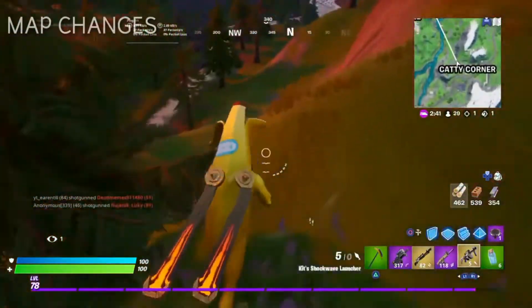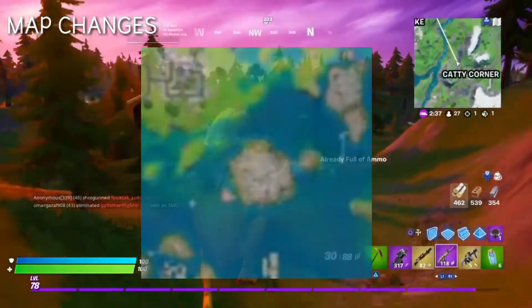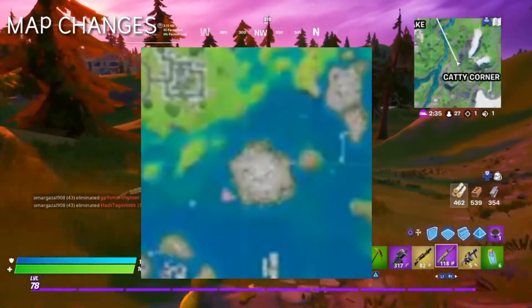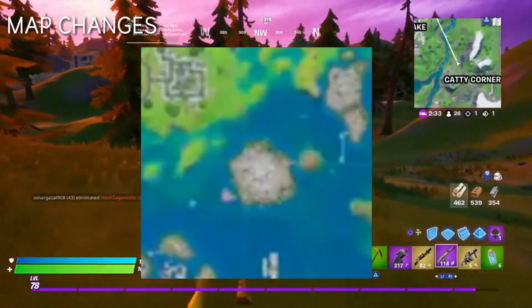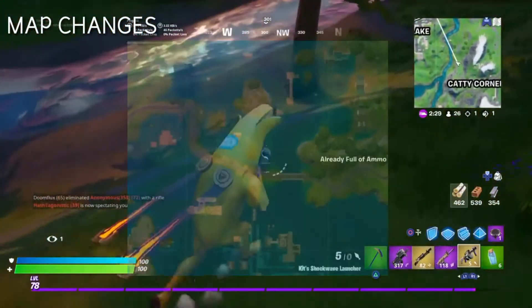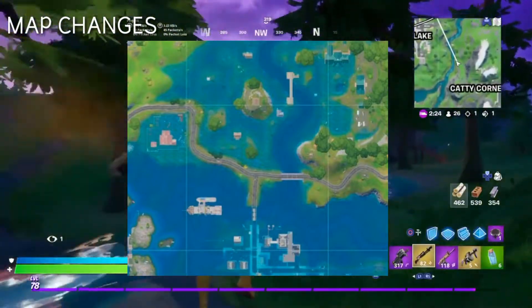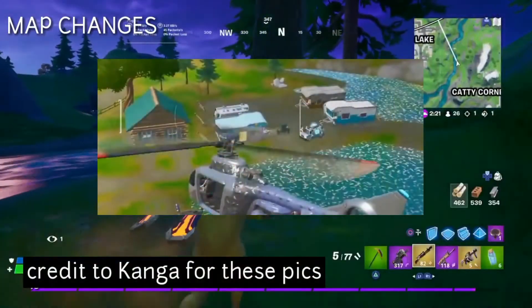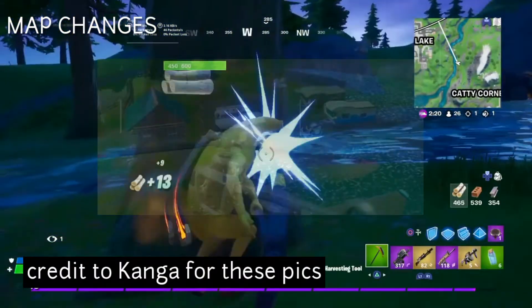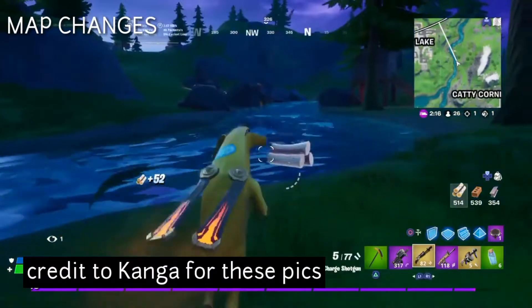Firstly I'm gonna talk about the map changes. The trash Iceland from the right part of Holy Age is now completely gone and it got replaced by some roads which are gonna be used mostly for the oncoming cars. Also the reboot van from Whipping Woods is now usable. Pleasant Park does no longer have water around it.